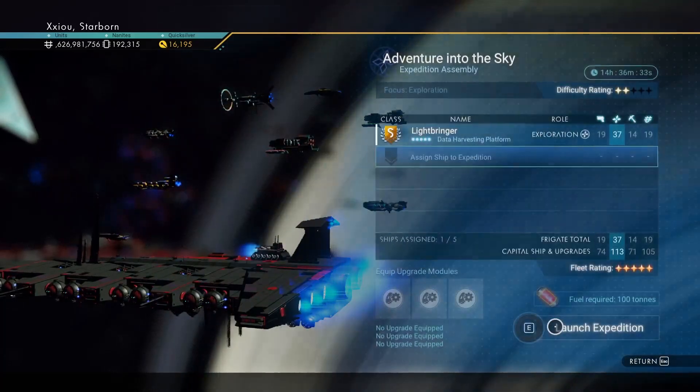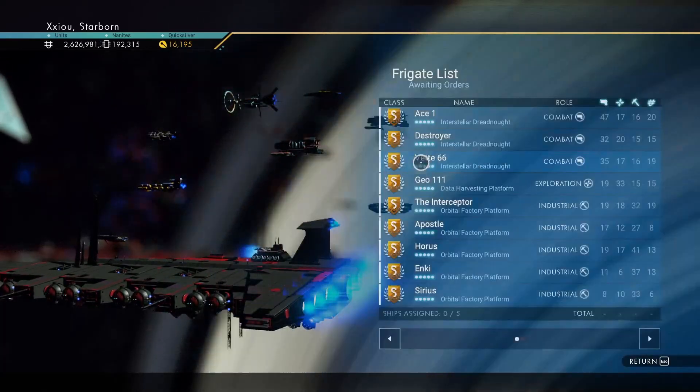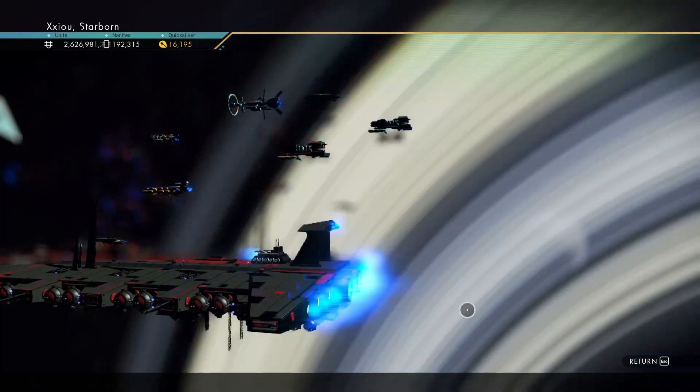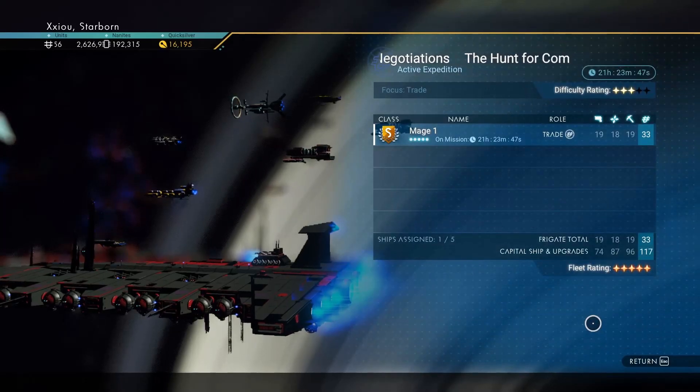When you first start doing these missions, a lot of the times they're not going to be successful and you're going to have to call the frigate back and repair it. If you didn't know, you can actually land on the frigates and run around on them and repair them.